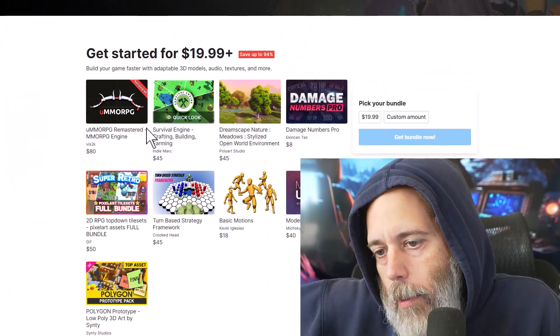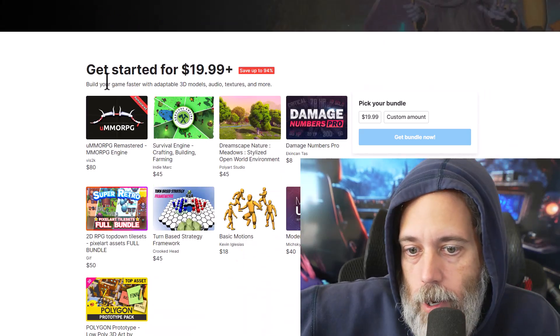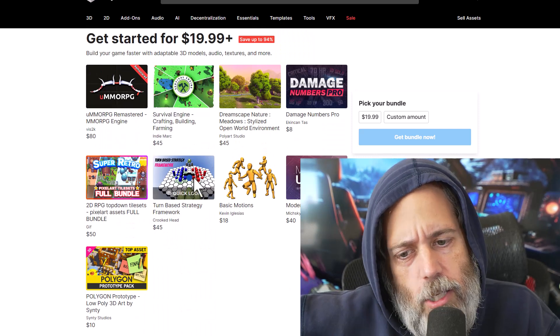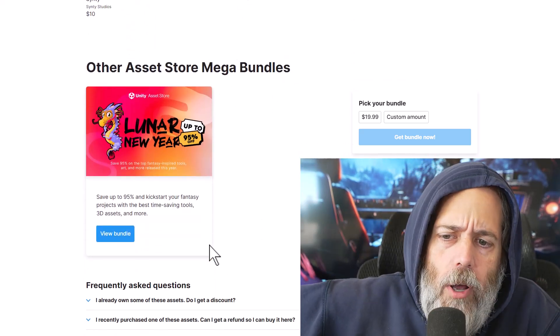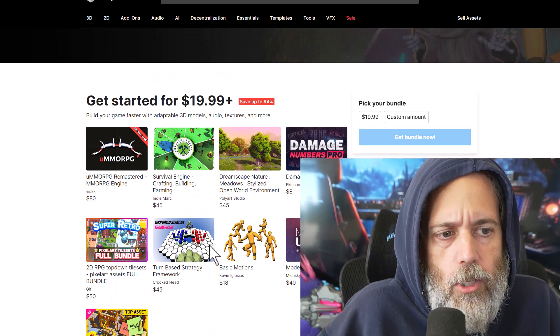The UMMORPG — if you haven't grabbed the latest Quick Start Asset Pack, this one's only 90% off, so it's $94 or whatever, but it's still a really great deal. If you wanted UMMORPG and this turn-based framework — and I use this Motions Pack all the time — this was another really good bundle pack and I thought it was worth sharing. I'll drop a link for all of those down in the description.